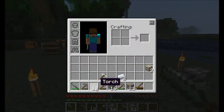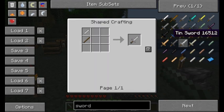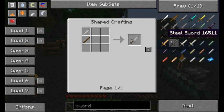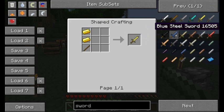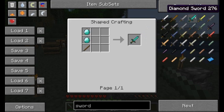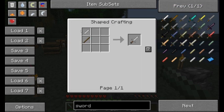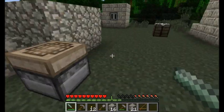You might have also noticed when messing around in here — if you look at your sword recipes, the tin sword, for example, you cannot make that the old-fashioned way. You have to use a tin sword blade. That's the same thing for pretty much all the other metals and alloys. So if you want to get yourself a tin sword, you're going to need a tin sword blade, and you're going to have to work the anvil for that.